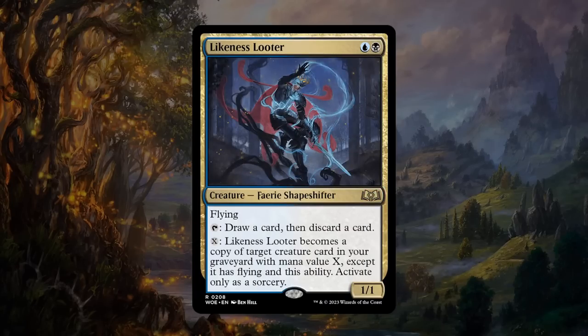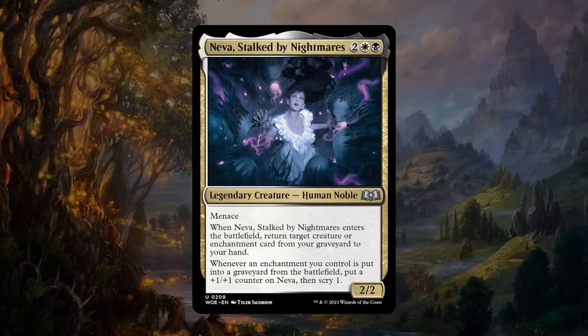Next is Likeness Looter — a blue and a black for a 1/1 rare fairy shapeshifter with flying. It has the looting ability — tap to draw a card and discard a card — which is incredibly powerful in the late game when you're drawing lands you don't need. There's more: pay X mana and the Looter becomes a copy of a target creature card in your graveyard with mana value X, except it keeps flying and this ability. So you can keep upgrading the Looter into better and better creatures. At the very least a B grade — though it is a 1/1 and there are a couple effects in this set that punish one-toughness creatures. Still a very strong incentive to go blue-black fairies.